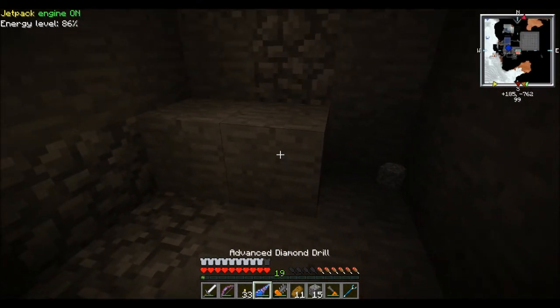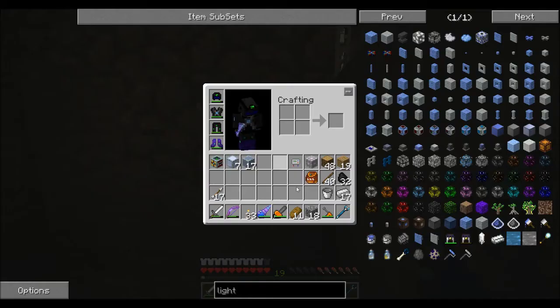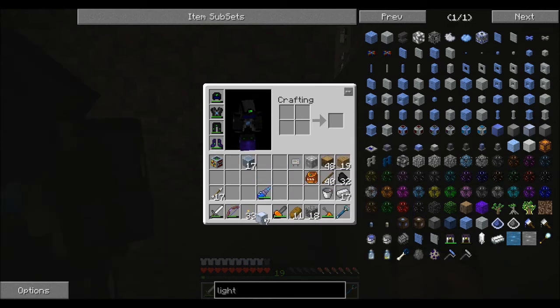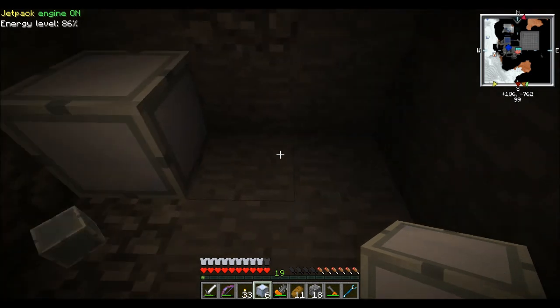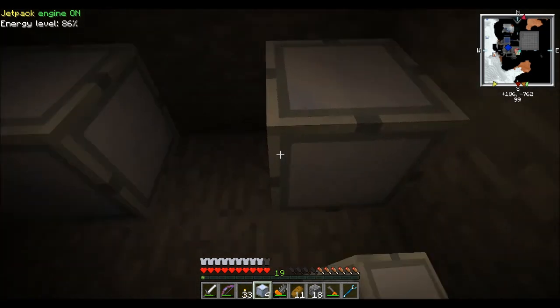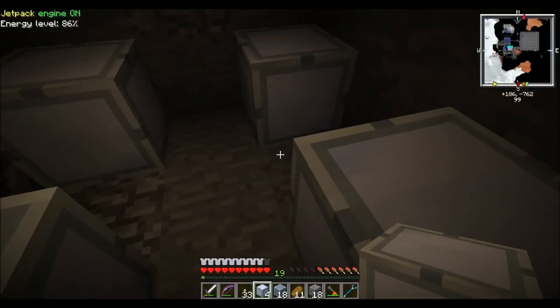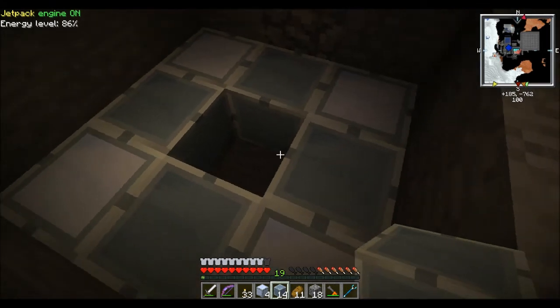There's also covers from RedPower we can use. I'm definitely going to be taking the efficiency off that drill, it's just too quick. I just want to wait for Silk Touch - that's the one thing I'm going to keep. I'm going to remove stuff off it. I don't know how to remove stuff off it though - how do you take stuff off it?